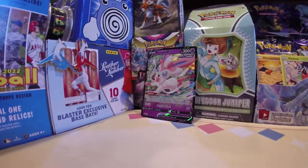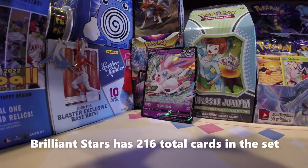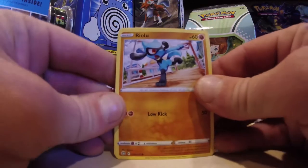What an awesome tin! Today I think we'll just open them up in the order received. We will start with the Brilliant Stars. Let's see if we can get some Trainer Galleries or some Rainbows inside Brilliant Stars today.